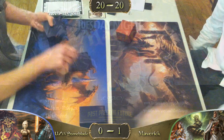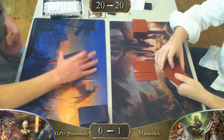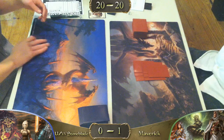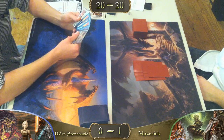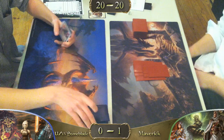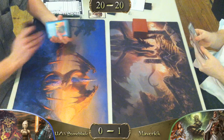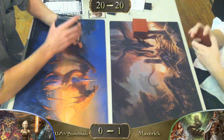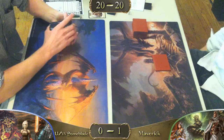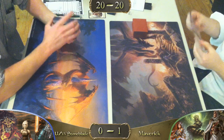We have round two of Stoneblade versus Maverick. Our Maverick player coming off a very strong win as seen in round one. As both players are playing fair decks, I'm assuming the Stoneblade player is going to be on the play. What constitutes a fair deck? They're not playing Dredge. It's always funny when a Dredge player rolls dice to see who goes first, then always says 'I'm going to draw' — they do it every time.